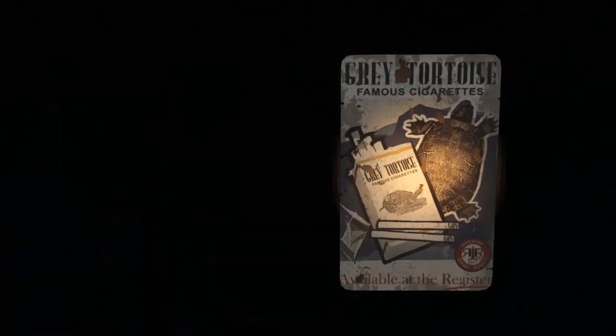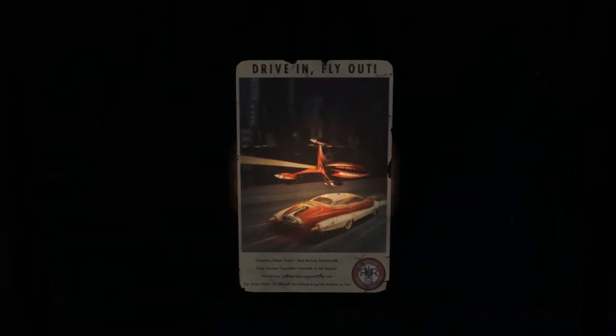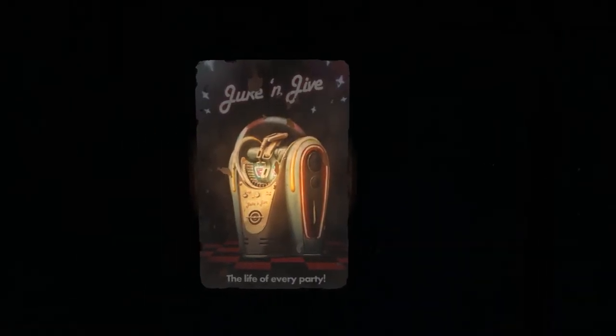Gray Tortoise cigarettes — I don't even remember seeing these. Another Red Rocket poster. Bethesda sure seems to like their Red Rockets, and if anyone has a dog, you'll get the joke. Juke and Jive.